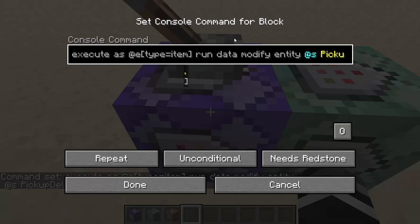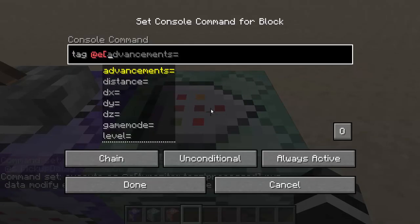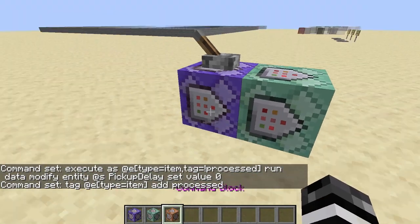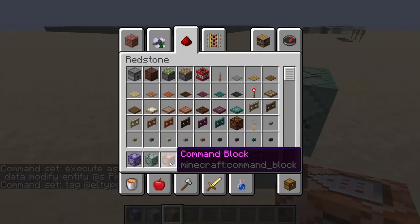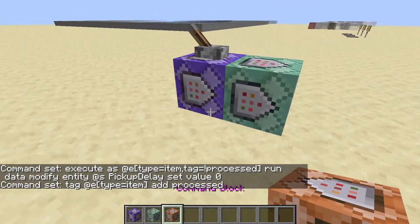So there's a couple of things we want to make. So tag equals not processed — you want to specify so that you only do it once. So tag @e[type=item] add processed. So now it won't spam it 10 times for every item. It'll only do it once; if the item's still on the ground, then it's still on the ground.